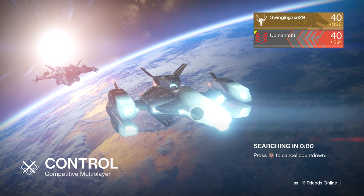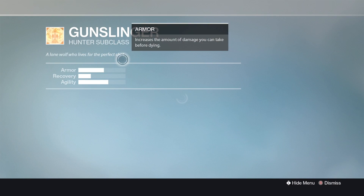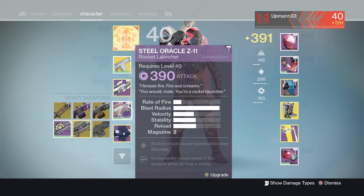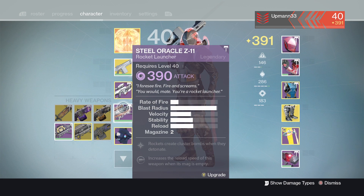For today's build that I'm gonna be running, I will be running a higher armor, higher agility, low recovery Gunslinger — the Monte Carlo, Devil's Dawn, and the Steel Oracle Z11. The Steel Oracle is actually very good, but I would rather have the Something Wicked eventually.